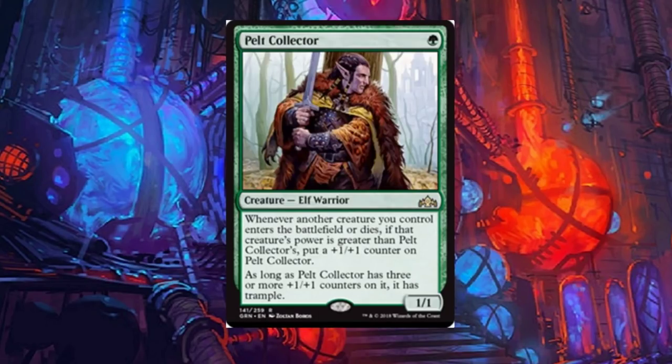Pelt Collector: a really cool card. Glad this exists because elves needed something more powerful, and I think this might give elves a nudge in the right direction. It's a one-drop rare elf warrior. Whenever another creature you control enters the battlefield or dies, if that creature's power is greater than Pelt Collector's, put a plus one plus one counter on Pelt Collector. As long as Pelt Collector has three or more plus one plus one counters on it, it has trample. Any elf deck is going to have this card.